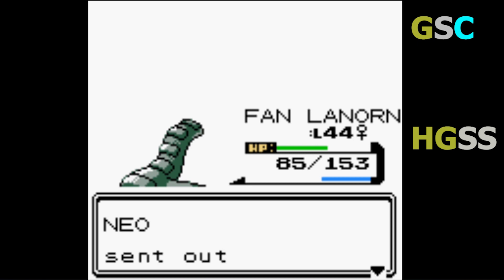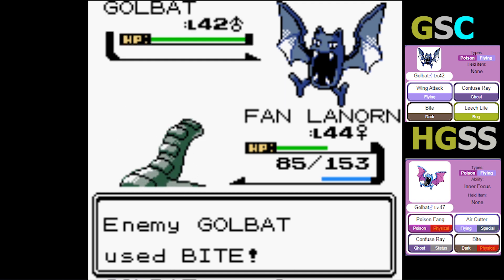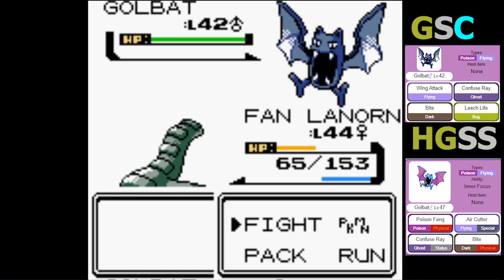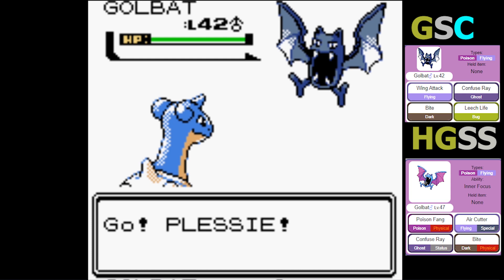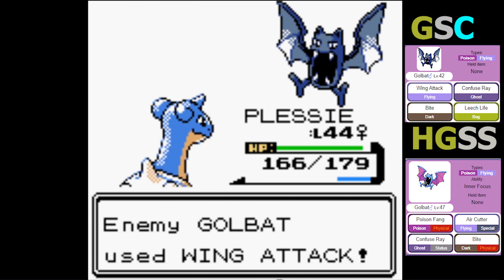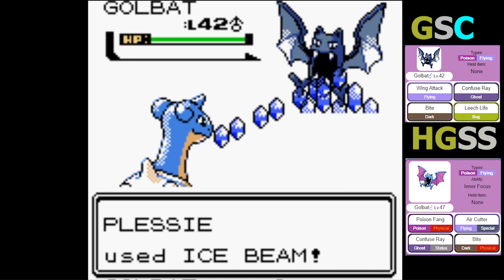Golbat is next — level 42, Poison/Flying type, with moves Wing Attack, Confuse Ray, Bite, and Leech Life. It's attempting to punch me and missed. I took out two of his Pokemon. I don't want to risk Bite hitting, so I'm gonna switch to Plessy for this one. I don't want to lose Bastet because Bastet can be really useful. Wing Attack connects, Ice Beam goes off — Golbat should be down.